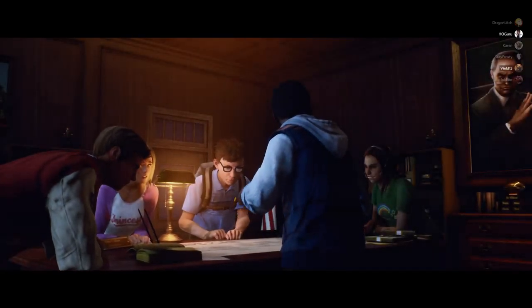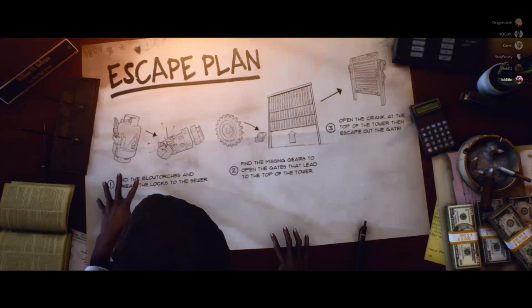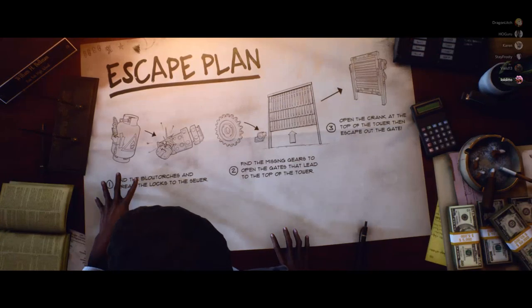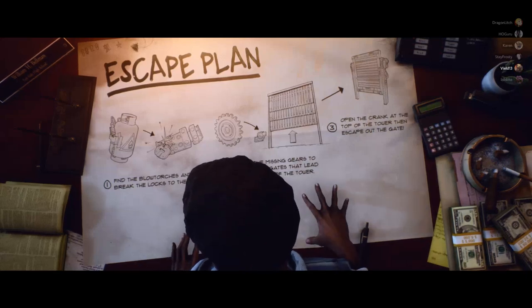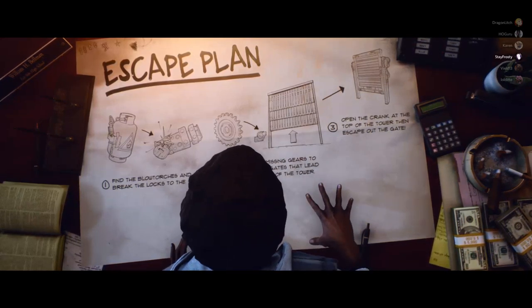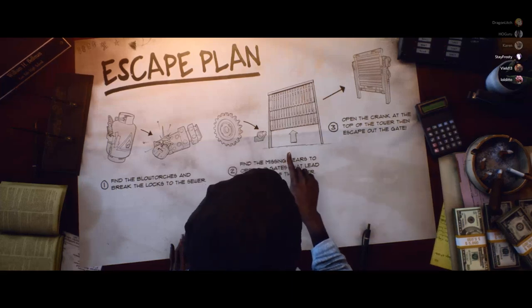Guys, over here. Listen up. First off, we're gonna need some blow torches. We can use those to open up the sewer doors and make our way to the bell tower. After that, we gotta get the doors open. We need to get some gears to get them moving again.